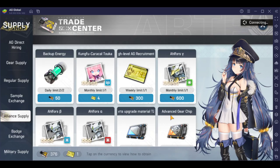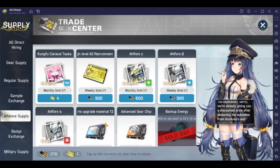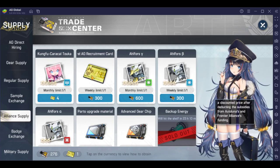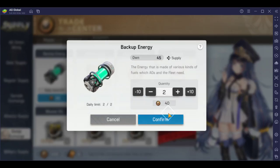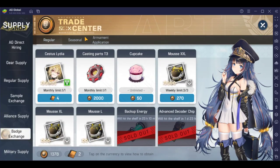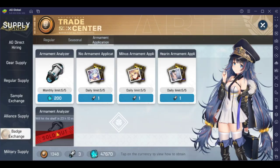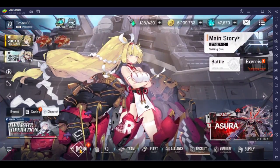For my guild, grab that. And then for the weekly limit, make sure you try to grab this — I'll have it tomorrow, so I'll just wait. Make sure you grab that too. For the arena shop, grab that. And for armament, make sure you grab this — it's limited to one per day so you're really gated. Make sure you grab that, and then just collect the mission.